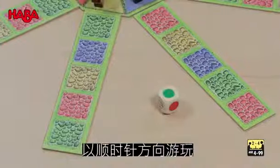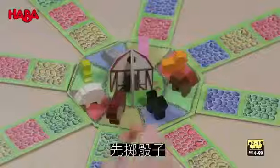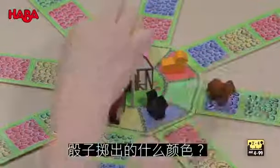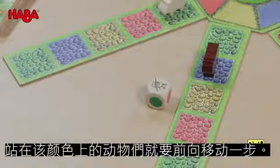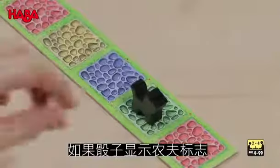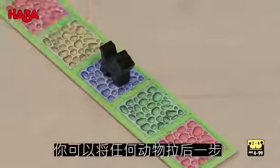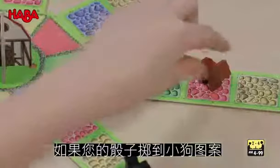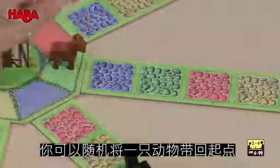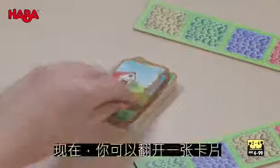Play in a clockwise direction. First, you roll the dice. If the die shows a color, all animals standing on this color space move forward one space. If the die shows the farmer, you should move back any animal by one space. If you roll the dog, a random animal returns to its starting point. Then you take a card.